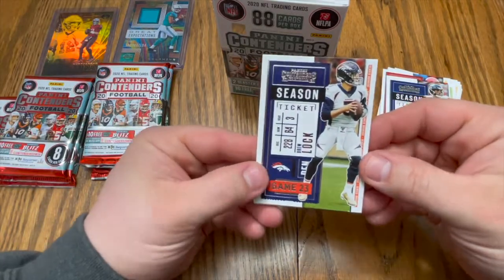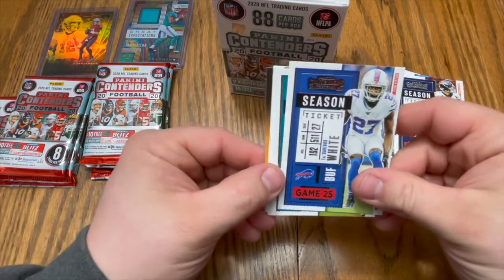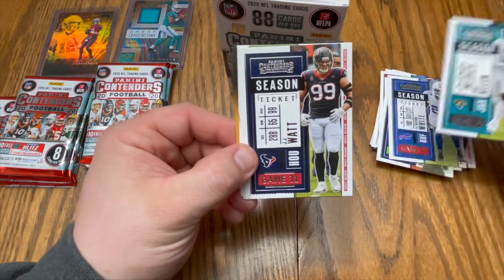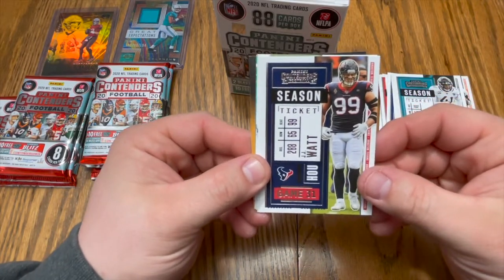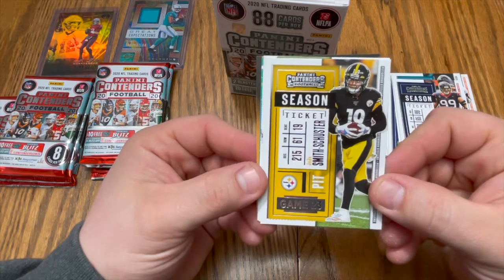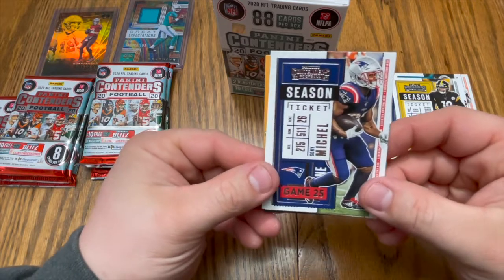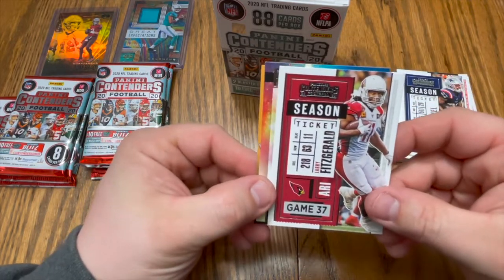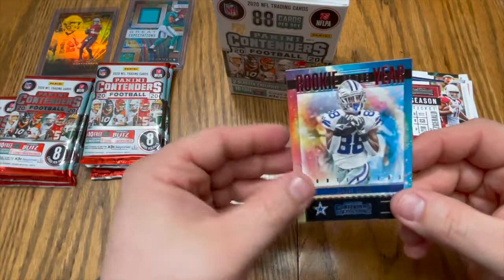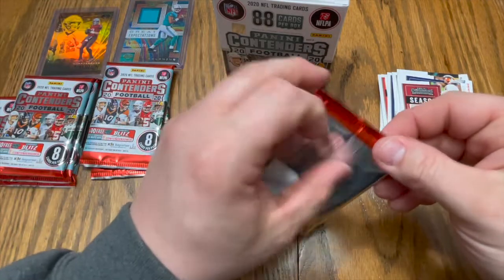Drew Lock, Trevarius White, Josh Allen — not to be confused with the Bills Josh Allen, there's two of them. JJ Watt — will he be leaving? JuJu Smith-Schuster, the TikTok master — probably should have kept his mouth shut. Sony Michel, Larry Fitzgerald — will it be his last year? And a CeeDee Lamb. That is a nice one right there, very nice. So far these aren't bad at all — changing my mind on these a little bit.